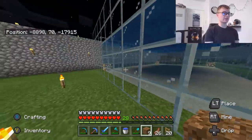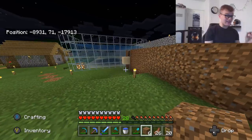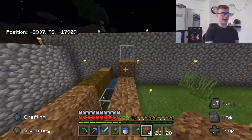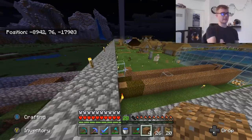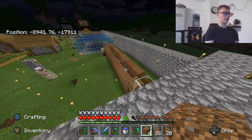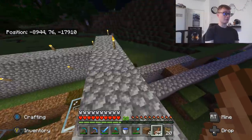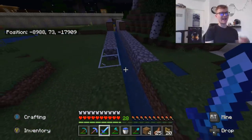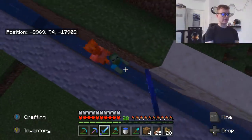I need to get rid of the glowstone because it doesn't do anything underwater. If you saw the video I did about four weeks ago, I actually did get a dolphin into my village — but I found out you can't just put them on a lead and bring them back like you can in the Java version. In bedrock it's a lot harder. You can't take them on leads and they die after about five seconds of being out of the water.